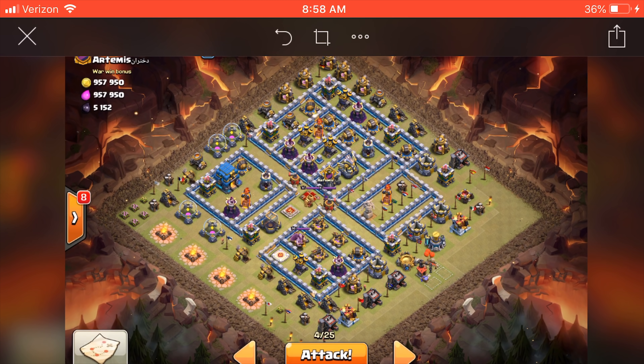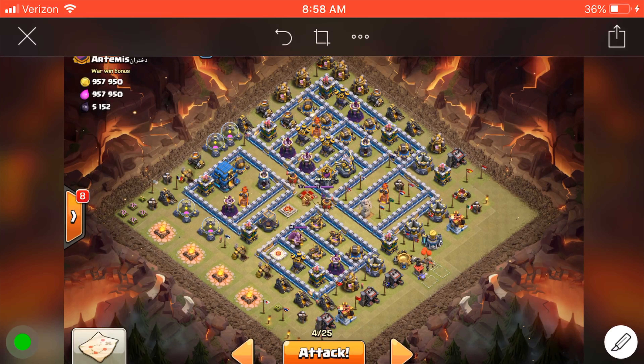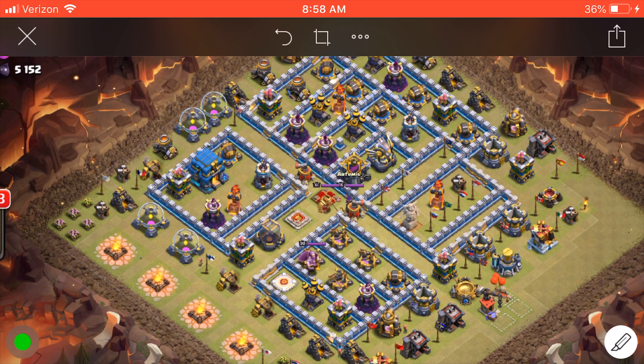Here we have our next base. I've been using the hybrid a lot lately, mostly because it works on a variety of bases. I want to come in this direction with my queen walk — I'm gonna take out the town hall here with my queen, snipe this with a couple balloons to make sure she funnels this direction, and then she will end up coming into this moat here and get the king, the queen, the inferno, that wizard tower, and the bomb tower. That's really good for my miners and hogs.